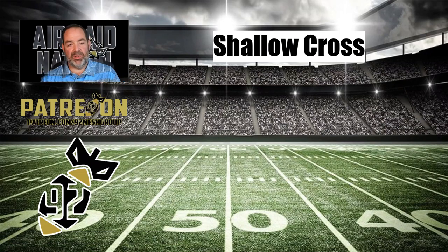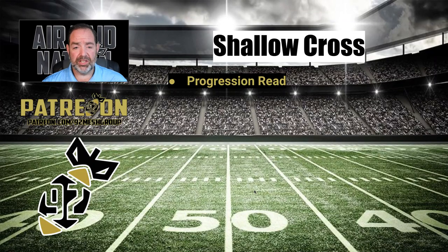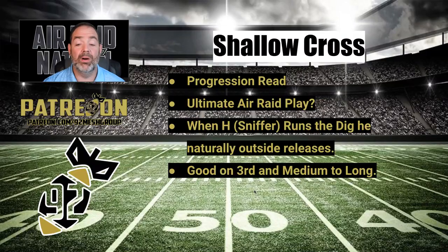Play number one is going to be one of my favorites — Shallow Cross. If you haven't seen the five plays for any offense video, you need to check that out. I made kind of a controversial statement in that video that Shallow Cross might be the ultimate Air Raid route, and a lot of guys were like 'mesh, coach, mesh.' I know, but Shallow is just the perfect pass route. It's easy to teach and the progressions are so simple. You're going to read Shallow, Dig, Back — with some outside stuff. You can add a little Monarch and run it to one side. It's really easy to put into any offense, and the cool thing is when you're running the dig with the H back or the sniffer, he naturally outside releases, which helps clear that shallow lane. It's a great play on third and medium or third and long.